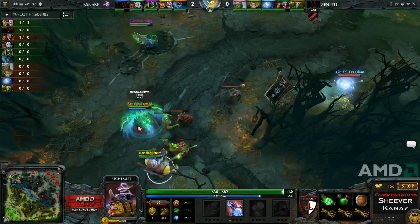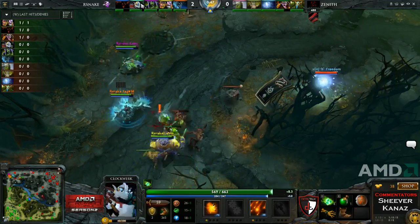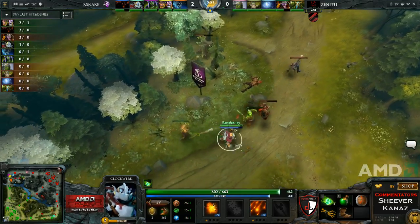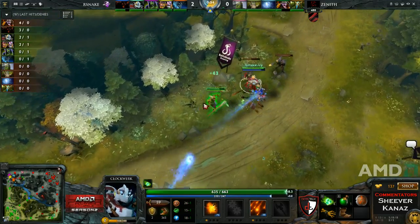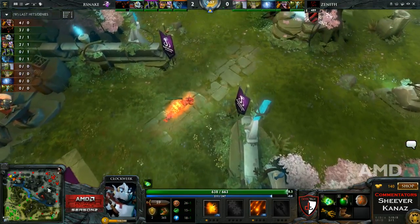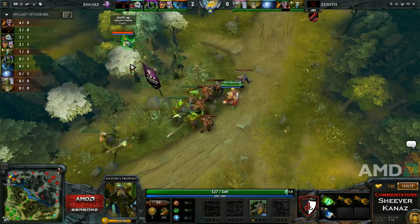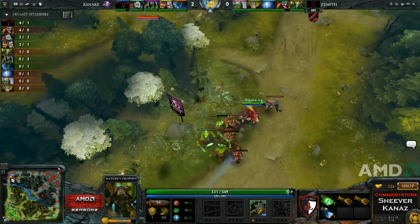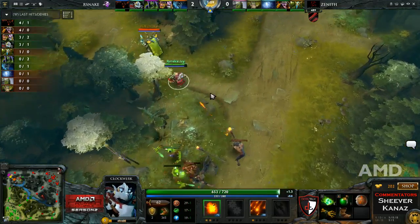Most Clockworks don't get Battery Assault at level one, and maybe that's why XY wasn't expecting it. Icy didn't put a point in anything else first and would have gotten Cogs if needed. Battery Assault is very easy to get kills with early because they can't fight you. Icy just stood next to XY, gave him the Battery Assault, and XY died. Now he has to be careful because he's down a level — if Clockwork walks up again, especially with these boots, he's probably dead.